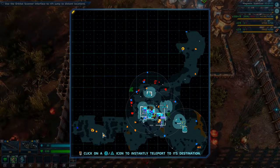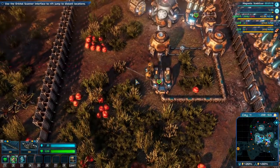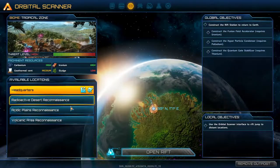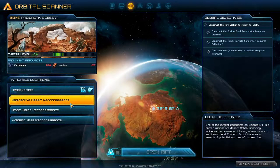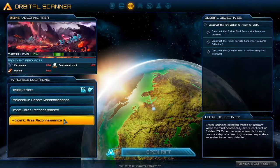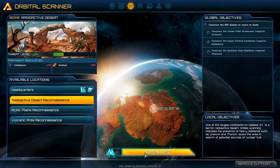Something crashed down here somewhere I think. We need to use the rift - carbonium is low, iron is low. Everything is low. Let's open a rift to here.